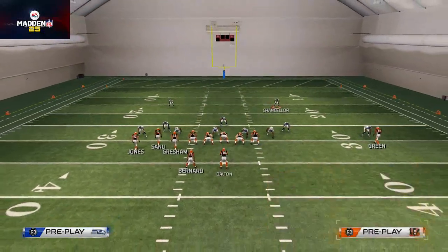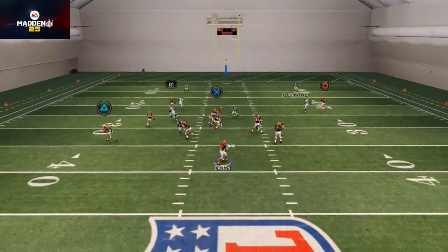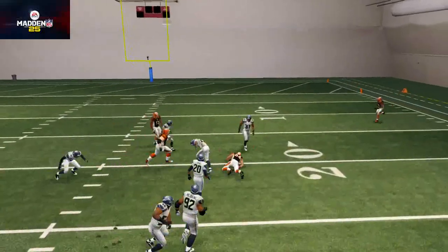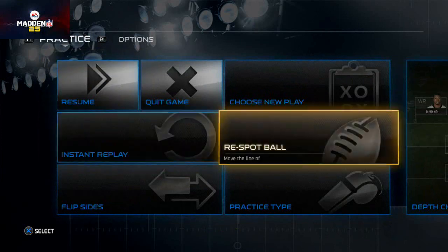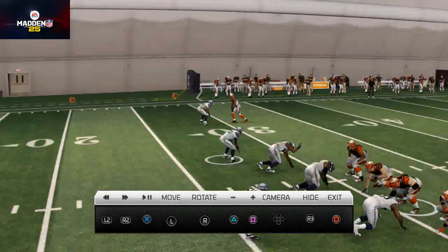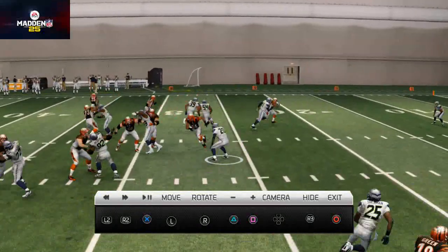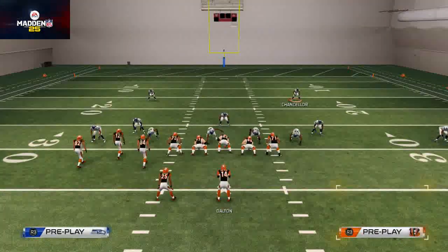That C route has been around for years and years and it will beat man to man. The next read I like is this tight end route. Now you see here we had a little man switch problem — what you can do is actually playmaker it to get around it. In the instant replay you'll see that the slot DB over here is actually going to cover the tight end. So that is one little note to watch out for, and if he does that you can just playmaker in backfield and he'll still beat man to man.